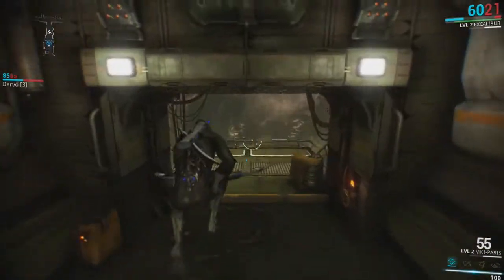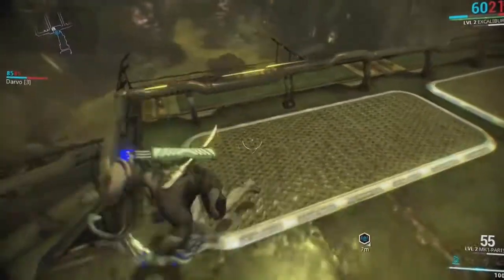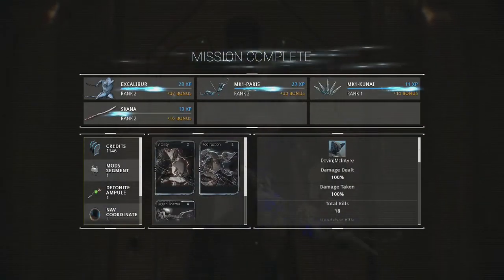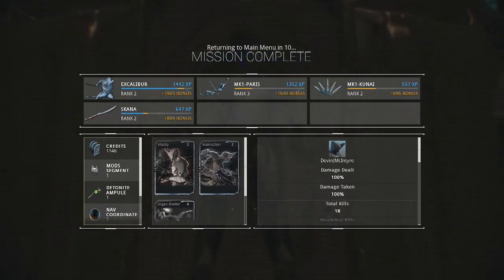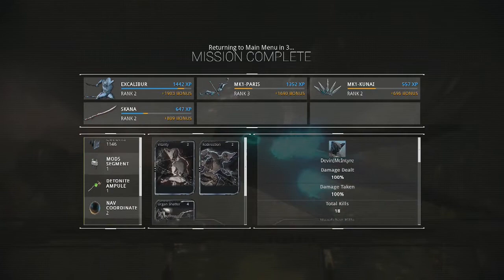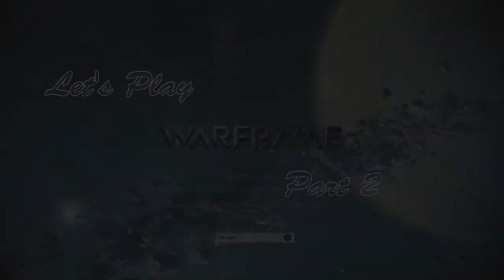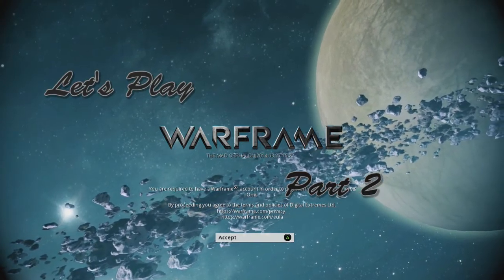Should I have like a glide button? Super jump kind of does that but can't really use it right. Oh — mission complete! Don't know what all this stuff does. Damage, Warframes — mods. What are mods? I'm so confused, but that was good. I'm so confused.